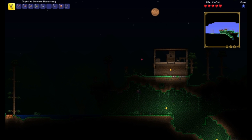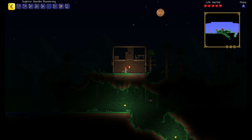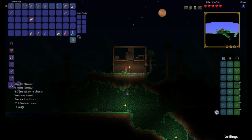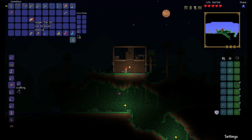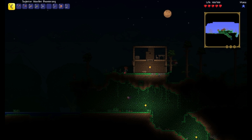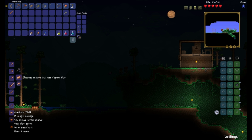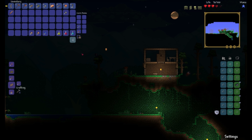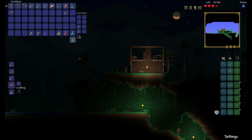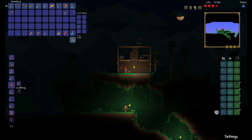Maybe we should just wait until it's day. Is there anything I can build with this stuff? Wooden sword — don't need that. Sign. Stone walls. Ladders. What can I do with copper? Hey, Steve! What can I do with copper? Copper sword, bow, and the staff. Steve, why don't you get inside? I'll ask Steve about copper in the morning.